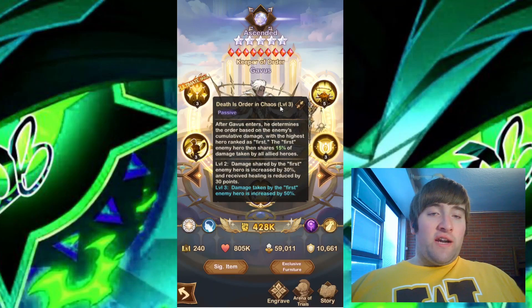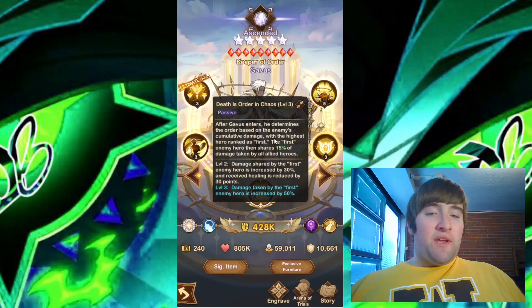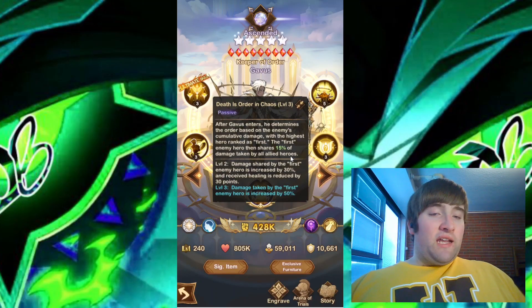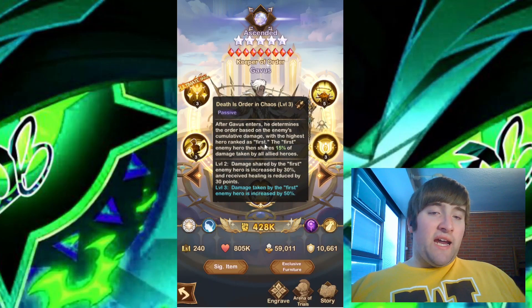And let's look at the final skill. We have Death is Order in Chaos. This is another passive. After Gavis enters, he determines the order based on the enemy's cumulative damage, with the highest hero ranked as first. The first enemy hero then shares 15% of damage taken by all allied heroes. At level two, damage shared by the first enemy hero is increased by 30% and received healing is reduced by 30 points. At level three, damage taken by the first enemy hero is increased by 50%.